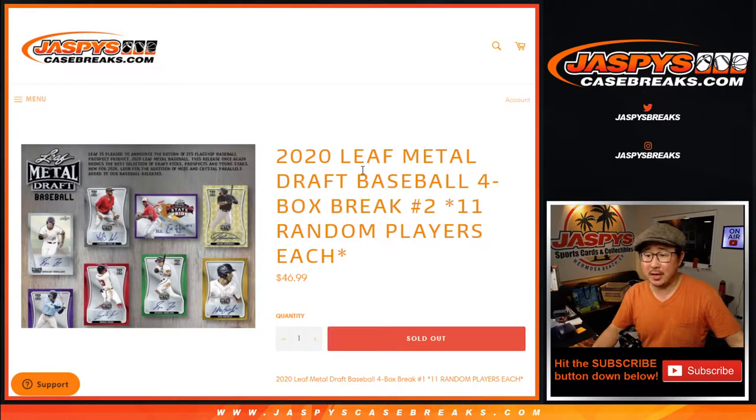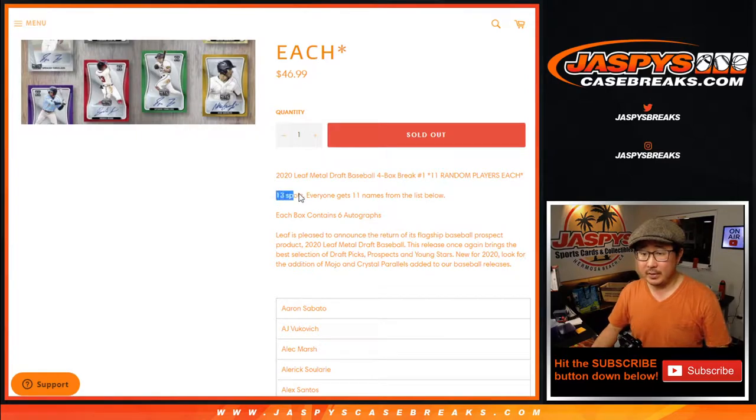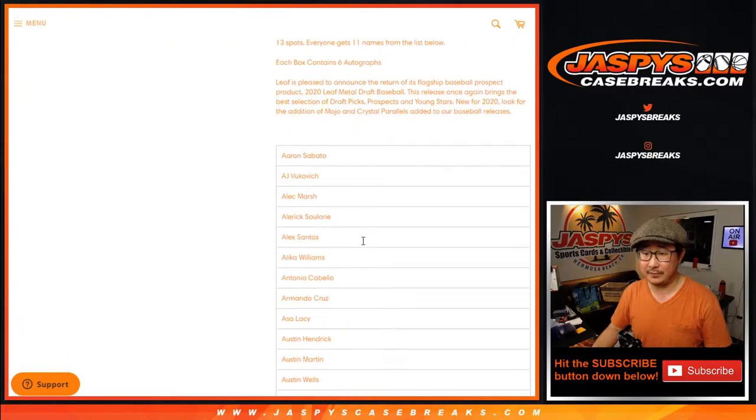Hi everyone, Joe for JaspiesCaseBreaks.com with 2020 Leaf Metal Draft Baseball 4-box random player break number 2. We sell 13 spots, everyone gets 11 names from the list below, and each box has 6 autographs in there.